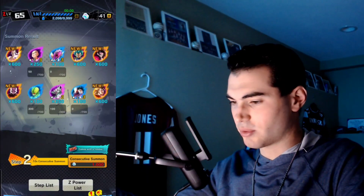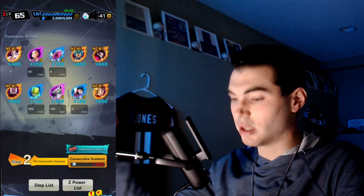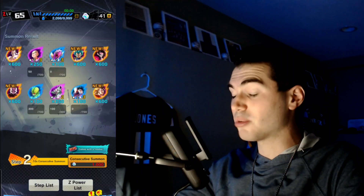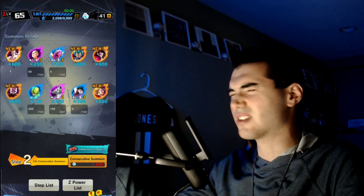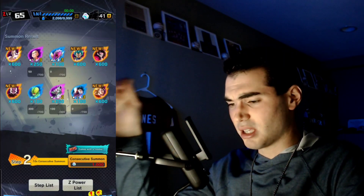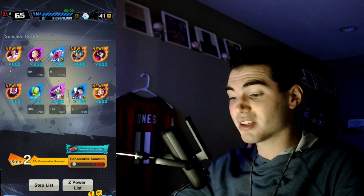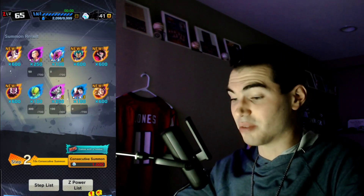That's a lot to take in. Omega Shenron for the first time — pretty good. Purple Vegeta — that's good, he's great for Future. And old purple SSJ4 — if he gets a Zenkai in the future, GT is gonna be dangerous. Jiren for the first time, and an LF SSJ3 Goku — he's not gonna be Zenkai'd, but still, four sparkings and then an LF on top of that — that's a solid pull.